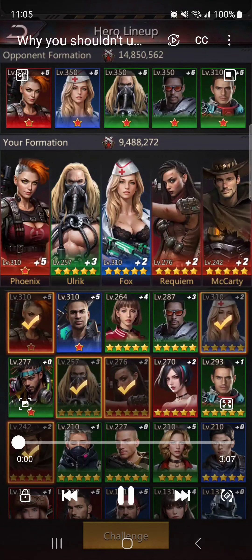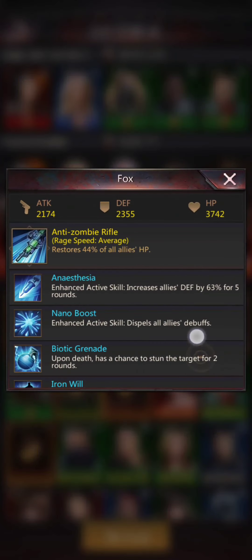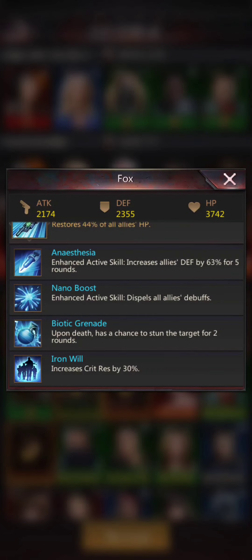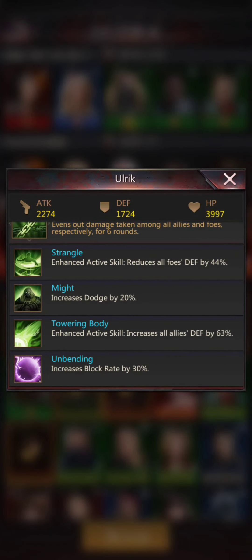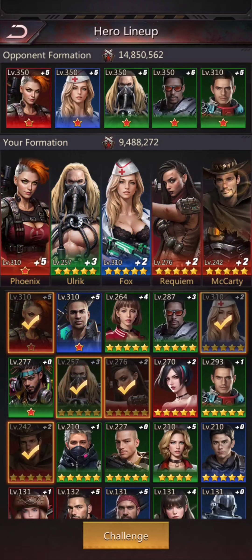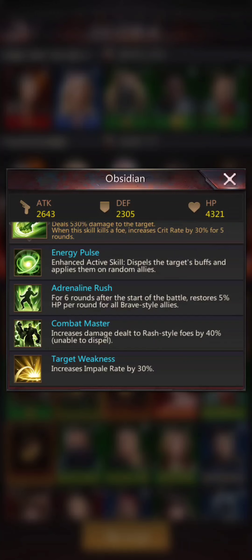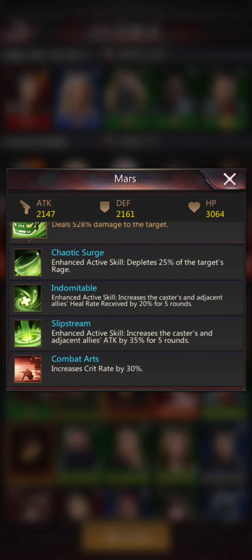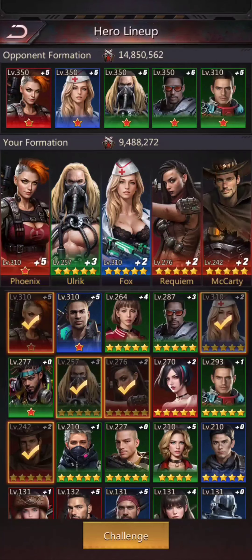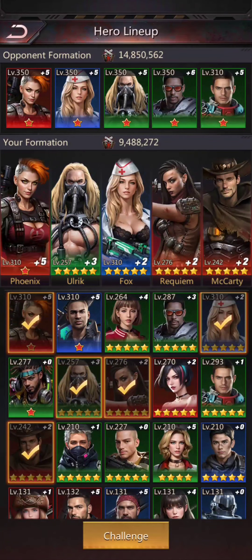They've promoted their heroes from five star to six star. As the video goes on, you'll see me pulling up some of their hero stats. Heroes have four passive abilities — the fourth slot only opens up when you promote a hero from five star to six star. If it's already a six star hero, you have to promote them to seven star for that fourth passive slot.